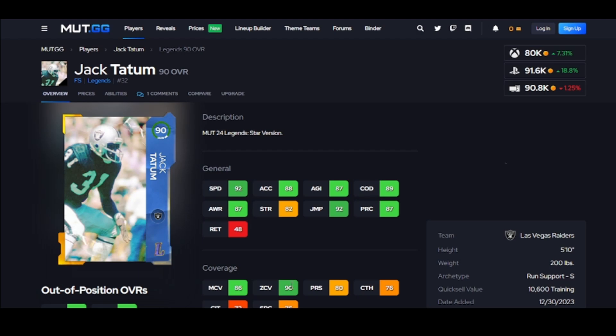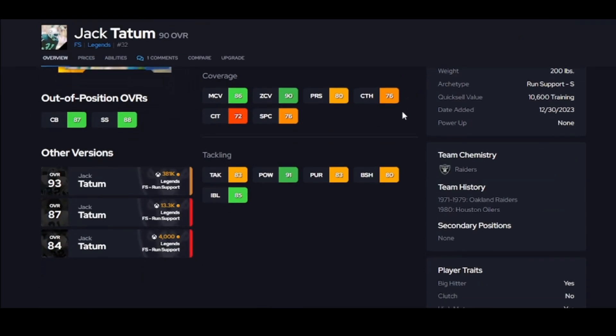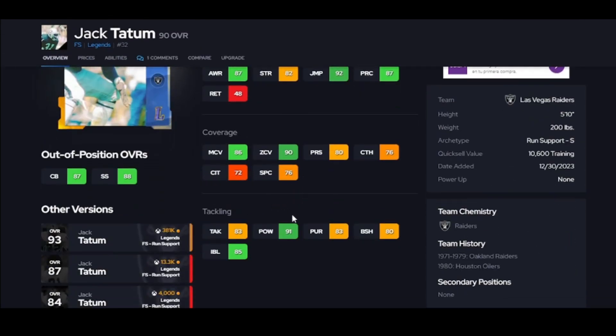Jack is that guy — 92 speed, 90 zone for his price, that is a great value. Go get him. With over 90 jumping, this player is going to hit thresholds and be just fine for his speed, thresholds, and hip power. He's a great value.